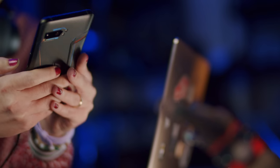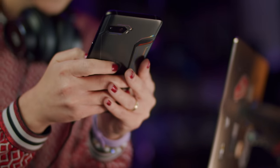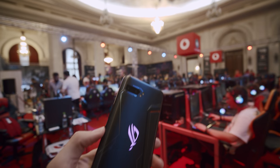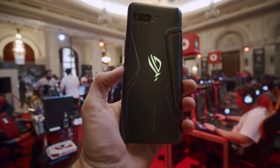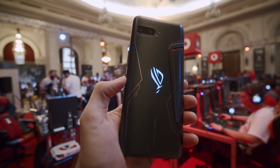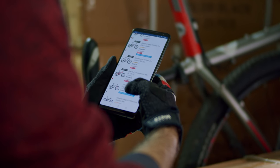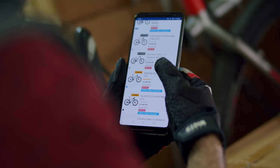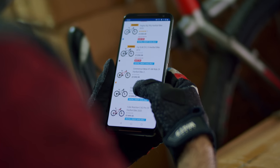ASUS really covered the basics. With this massive screen you'd think landscape is the only option, but there's a one-hand mode that resizes the screen so your fingers can reach it easier. Those who want to carry it in a pocket can enable pocket mode to decrease touch sensitivity. In winter you can do the opposite and make it respond even while wearing leather gloves — we tested it, and it works, not flawlessly, but it does.